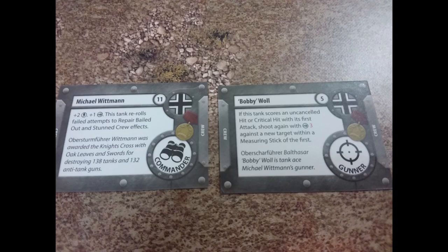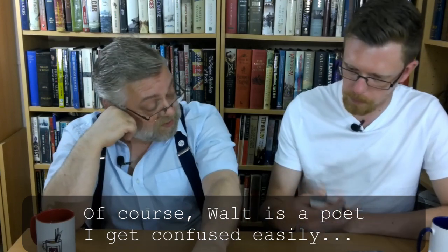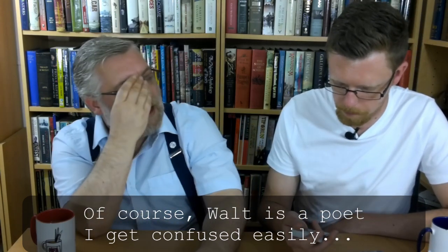Starting with some of the crew cards - there's an Allied hero: Baby Richards for four points. This tank may move once at initiative zero, then move normally on its initiative - don't count this extra movement when assigning a speed token. Four points is a hero card. Then there's Bobby Wall, a five-point German dude - he's a gunner. I think he's Michael Wittman's gunner - he's an actual historical person. These are real dudes - the hero ones are real dudes.